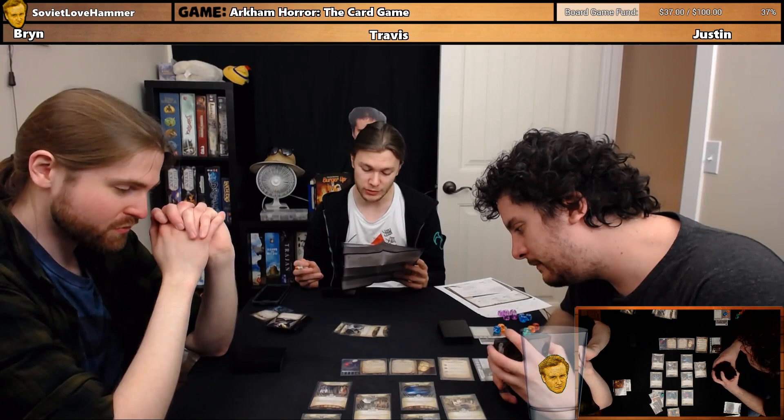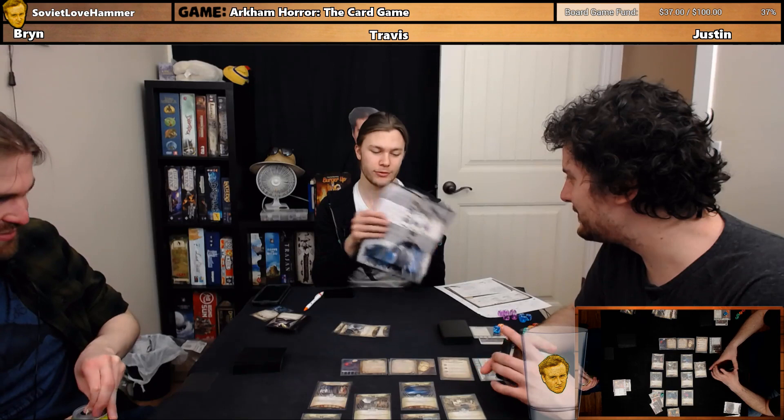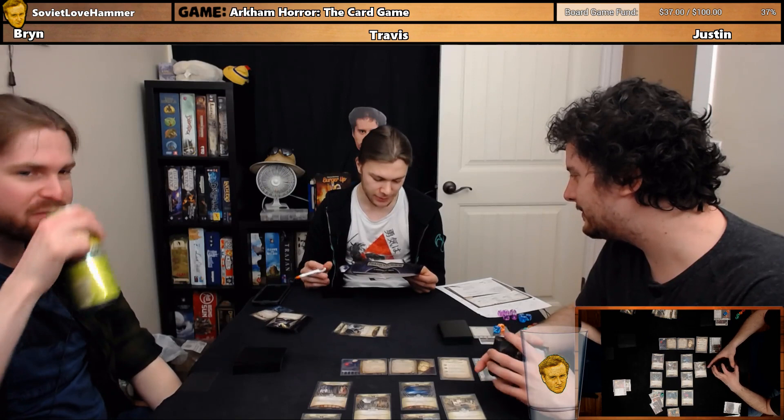Every night you toss and turn as you are subjected to vivid dreams of Carcosa — its black stars, twin suns, shattered moons, and twisted spires. Here to dream one — don't get lost. I know it's not dream one this time. We've been here before.